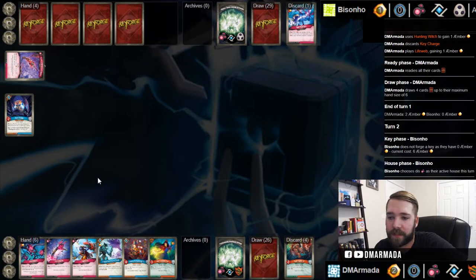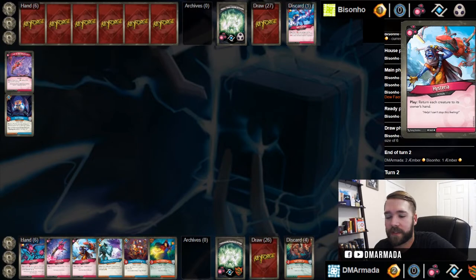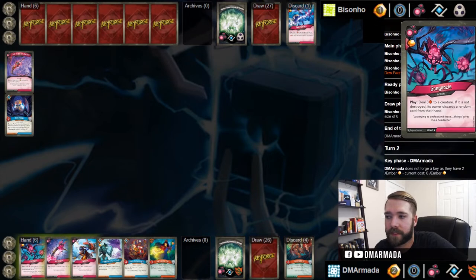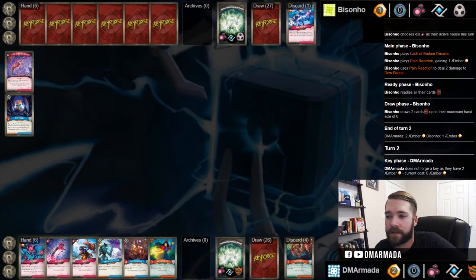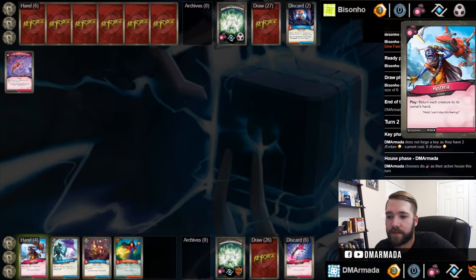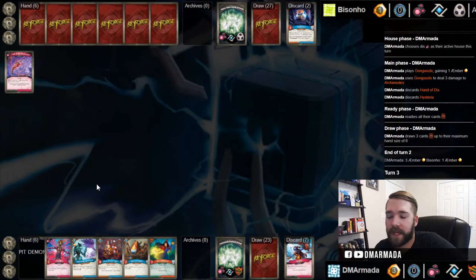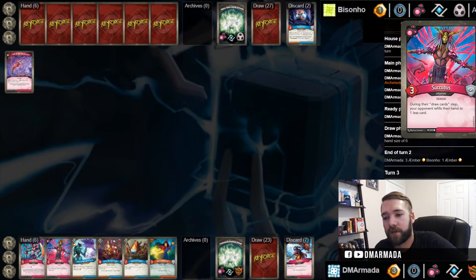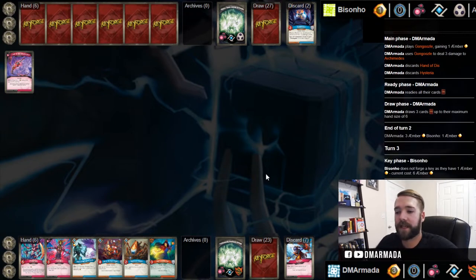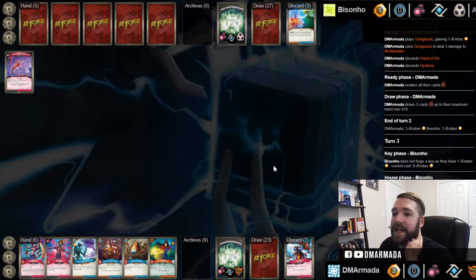Which is totally fine - it is what it is. We can Gunguzle, discard, discard, or we can play two Logos cards. We'll just do this - Gunguzle does nothing. We'll discard the Hand of Dis, we'll discard the Hysteria. Hysteria in this deck is really cool - there's some cool things you can do, Hysteria back your untamed board and just play it all back again for the amber, and then key charge. That's pretty sweet.